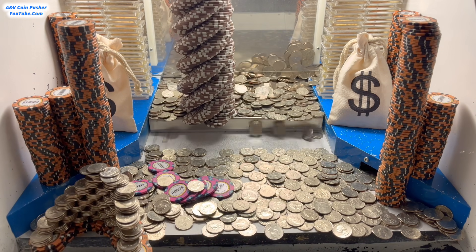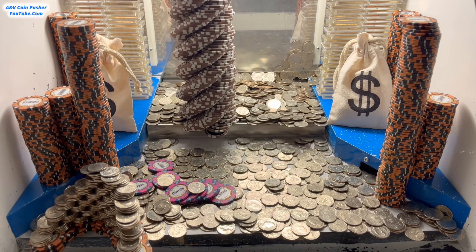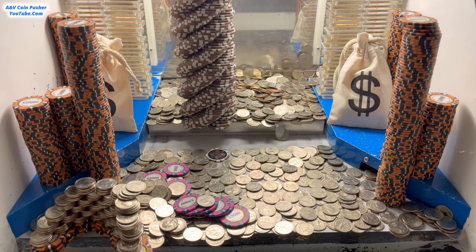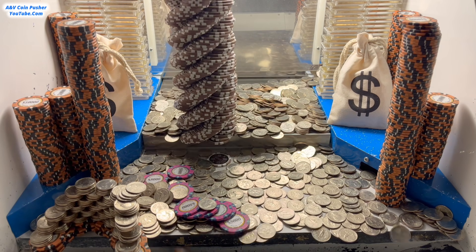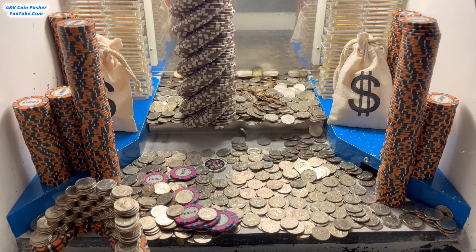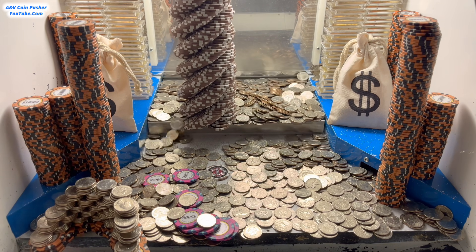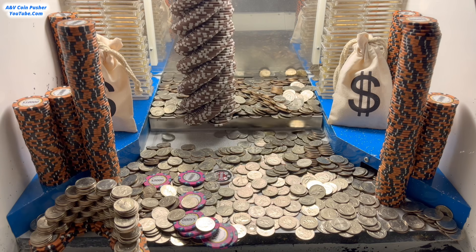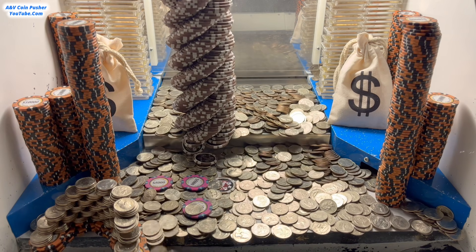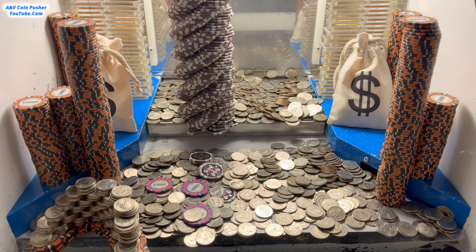We got a bunch of gold right there in the center. We were kind of depending on that to jam up the center here for us to get that tower on the right side a lot easier, but it is what it is. We got so many quarters now — probably about 2,000 or 3,000 of them, possibly more. There's still a whole bunch of quarters on this left side on top of that $10,000 chips. That other tower on the pusher is going to go in a moment — it's teetering back and forth.